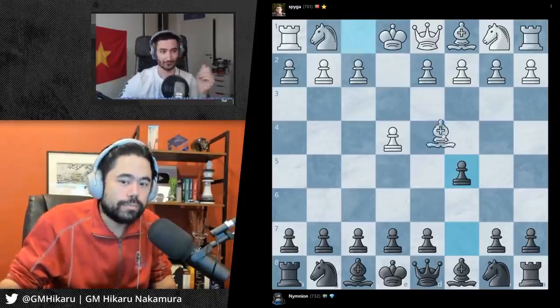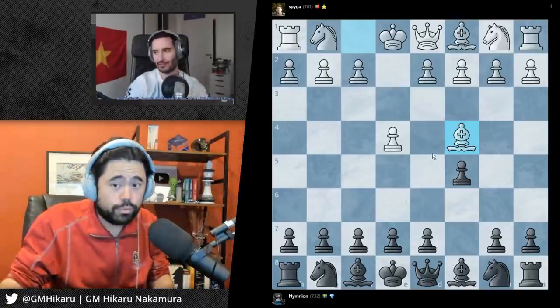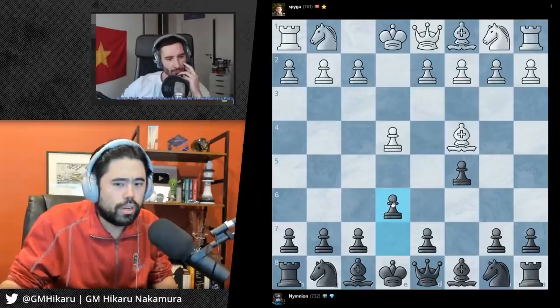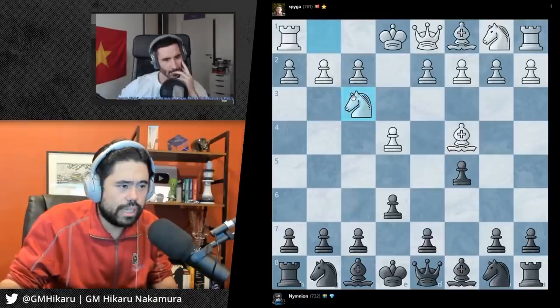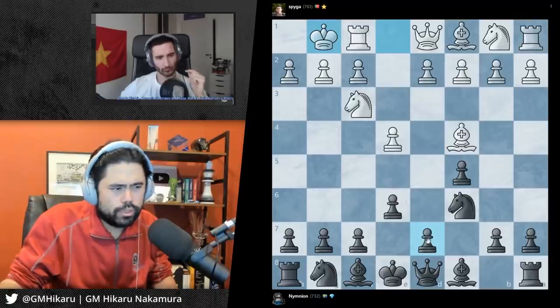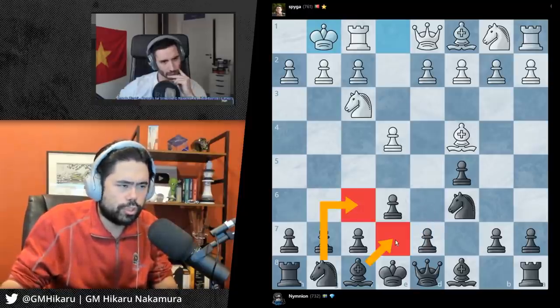Let's say white moves the bishop out to c4 - white wants to target this pawn. The way that you would stop this is you would push this pawn up one square, and you stop the threats. Let's say white brings this knight out, you bring your knight here. White castles, and in this case you should push this pawn up one square because you want to develop your knight and your bishop and get your king out of the center of the board.